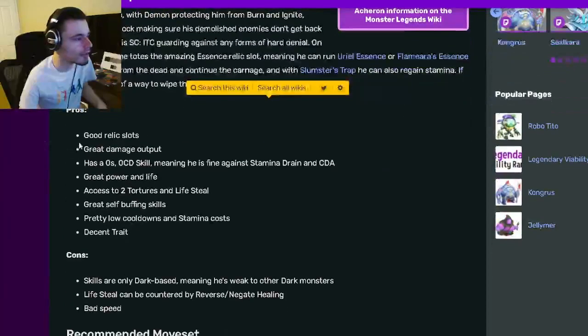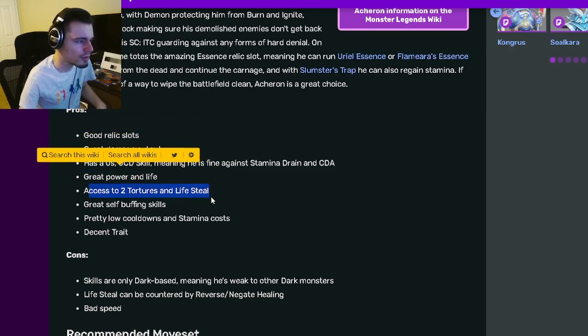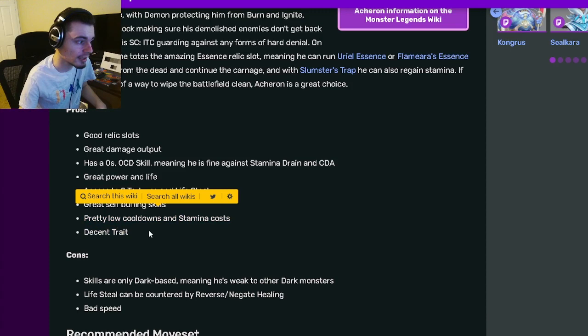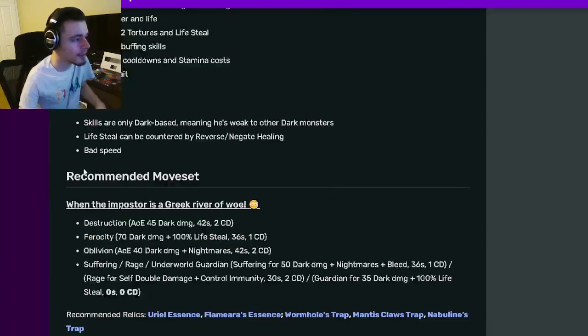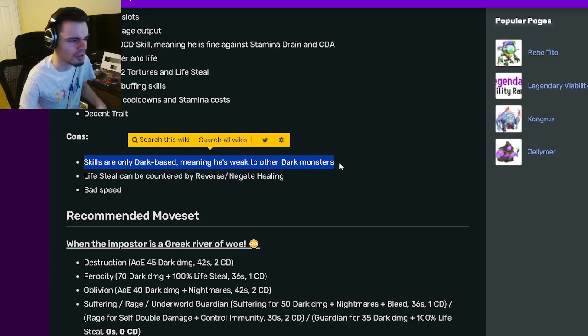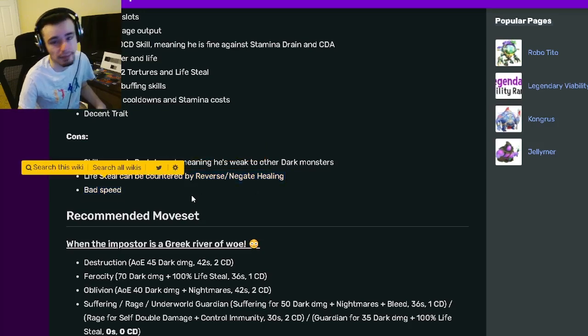Going down to his pros and cons: he's got good Relic Slots, great damage output, a 0 stamina 0 cooldown skill, great power and life, access to 2 tortures and lifesteal, great self-buffing skills, pretty low cooldowns and stamina costs, and a decent trait. His cons are that his skills are only dark-based, meaning he's weak to other dark monsters, which isn't really a big deal. His lifesteal can be countered by reverse and negate healing, and he has a bad speed.